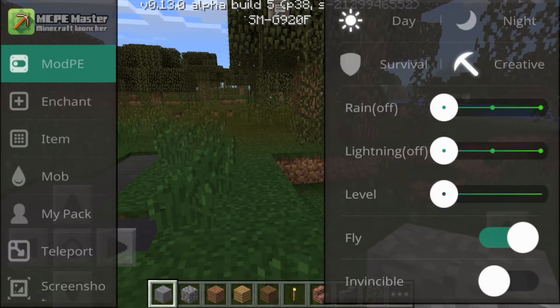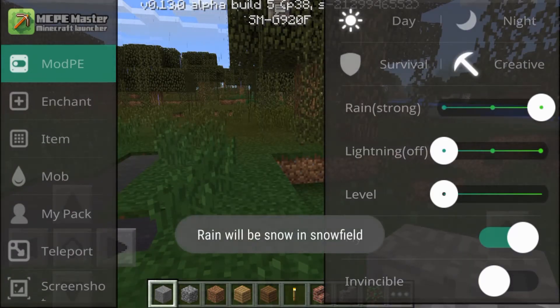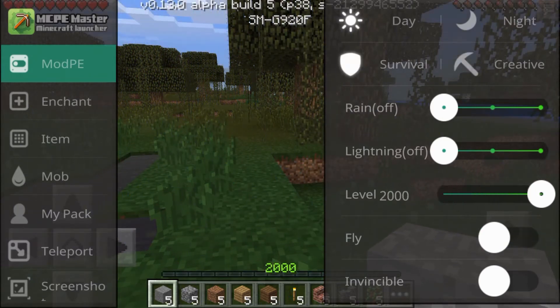You can change it back to creative as quickly as that. You can change it from day to night, from night to day, and you can also turn rain on. You get a message popping up saying that rain will turn into snow in a snow biome. You can also put lightning on.